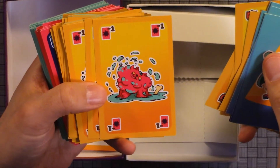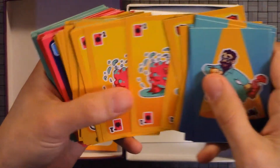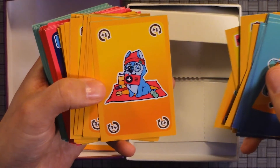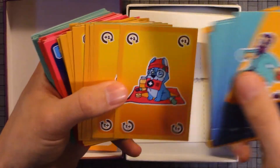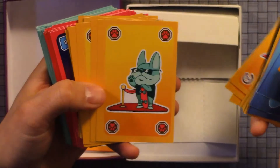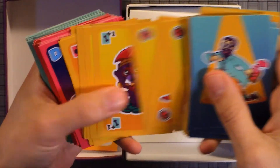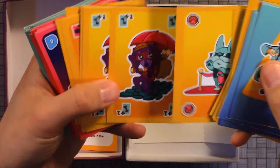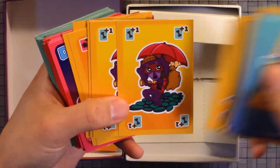These might be defense cards. These look like negative cards. We haven't read the rules yet so we don't know. This one looks like an ongoing effect — I think you keep getting plus one or something. I think this might be an attack or something — it looks like a little paw print. Here we have plus one.